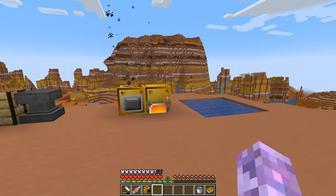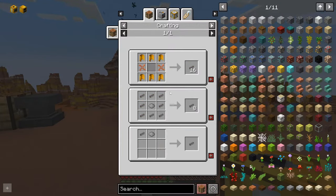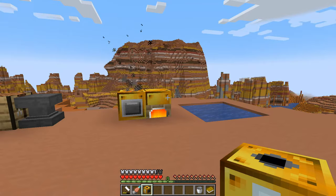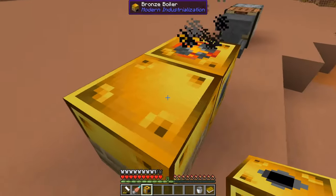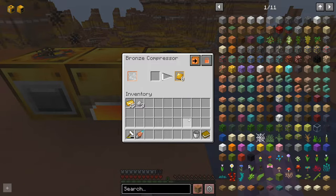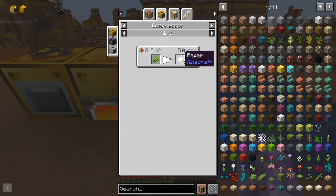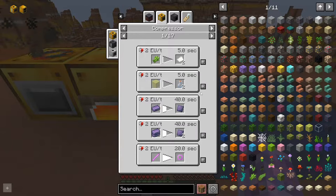Once you've got your macerator sorted out, I would recommend creating yourself the bronze compressor — lots more components. You're actually going to have to start making some fluid pipes, and as you get 16 from one craft, it's probably about time you start using them for transferring steam out of your boiler into your other machines. Once you get one of these set up, it makes things a lot cheaper. It's similar to a hammer, but you don't have to do it manually. You can turn ingots into plates, angles into plates, plates into curved plates.